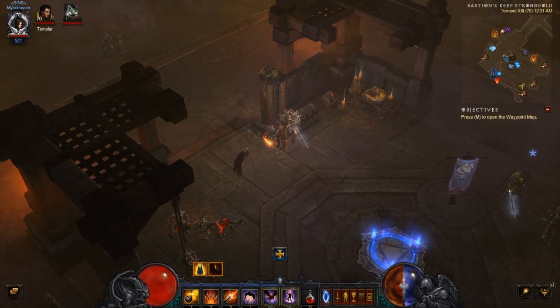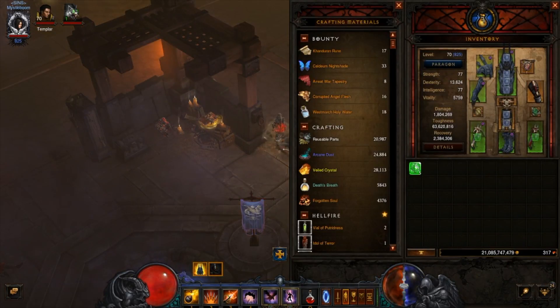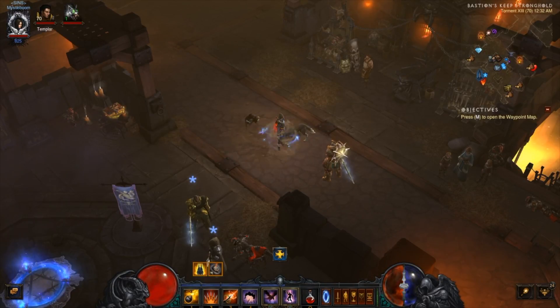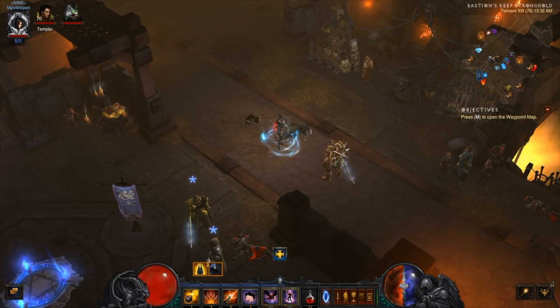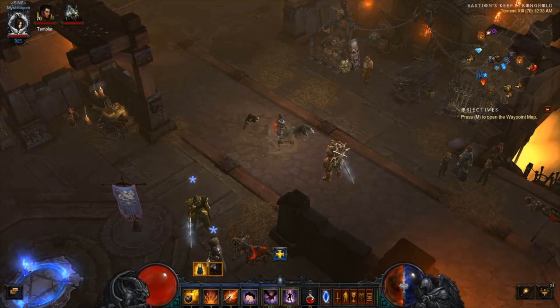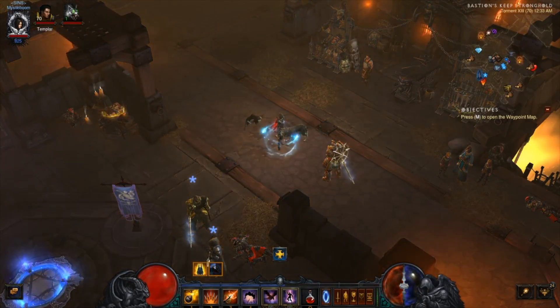There's also the stats tab, which is a lot handier. Primal ancients are now in the picture, so you can have a chance to roll your items as primal ancients. I'm guessing they're probably pretty rare — I haven't actually gone out and started hunting them down yet. When you salvage one it gives you 15 forgotten souls. They've also changed the amount of souls you get from regular ancients — you now get three.